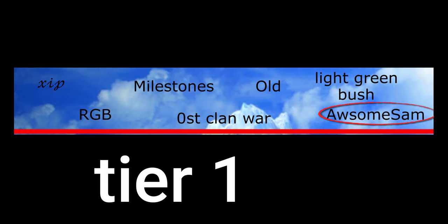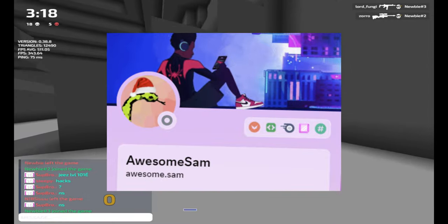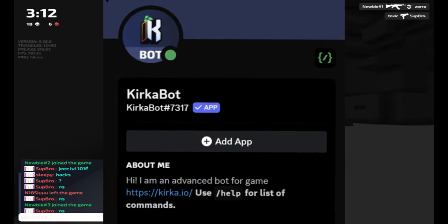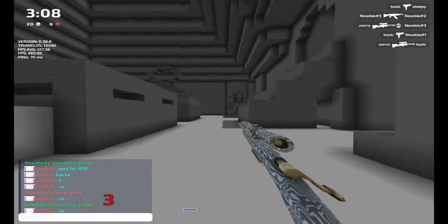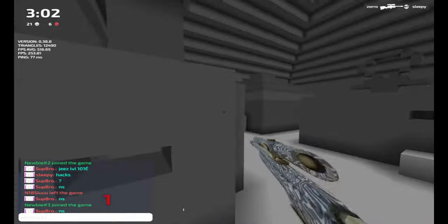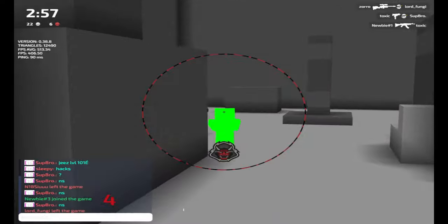Awesome Sam. Awesome Sam is the code developer and the bot maker for Kirkadadio. So every time you use the Kirkadadio bot, whether it be in the asset server, your clan server, or any server, you're using his bot. He also made the Kirkad client, the official Kirkad client, and he made all of the add-ons for that.